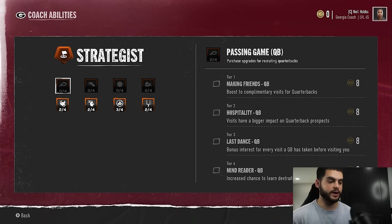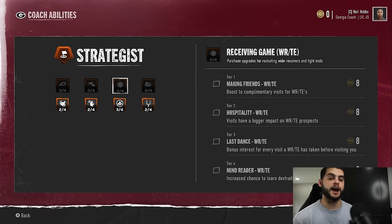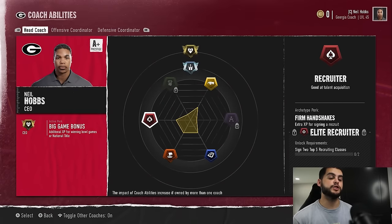This logic applies across the board. In the strategist tree, it's the same concept — boosting visits or impact for quarterbacks versus doing the same for D-line and offensive line. Offensive linemen are also a position where you're competing every single season — most teams are always trying to get top offensive linemen. A quarterback, once you have two or three on your roster, you may not recruit another for a season or two. Linemen you're always looking for because you can move them around the line, play right tackle, guard — there's flexibility.